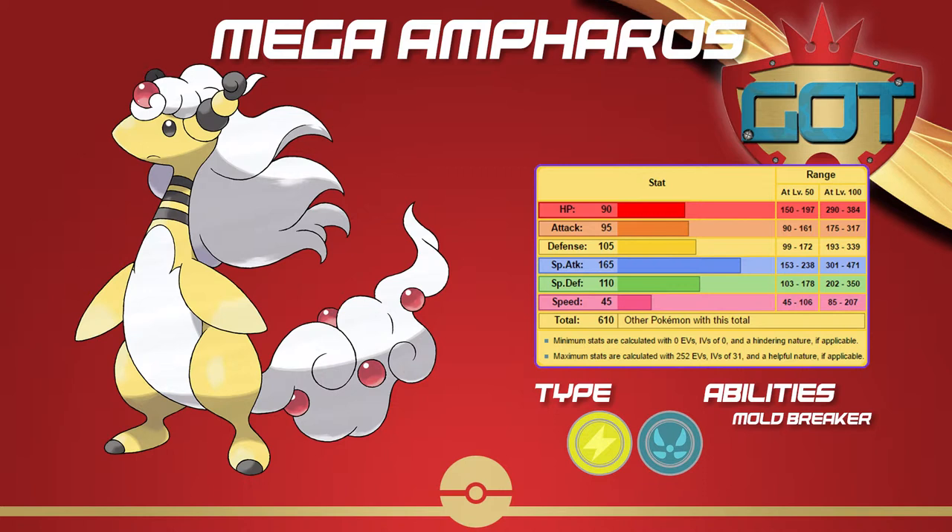The Electric STAB is super powerful and it has a lot of good moves with great neutral coverage. Dragon is also resisted by very few typings and gives Mega Ampharos a nice set of resistances. You can come in on hits and pivot back out to gain momentum, use a setup move, or just attack with Dragon Pulse or Thunderbolt. The ability Mold Breaker allows Mega Ampharos to hit mons with Lightning Rod or Volt Absorb, though it doesn't do much beyond that.